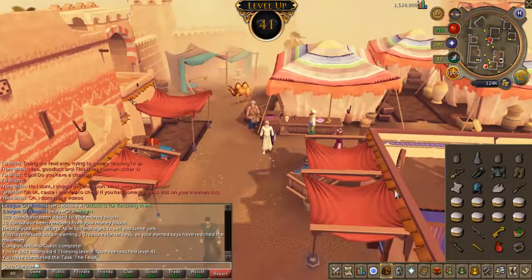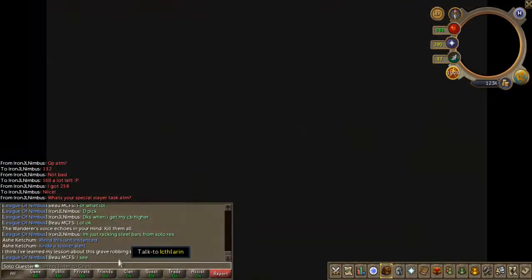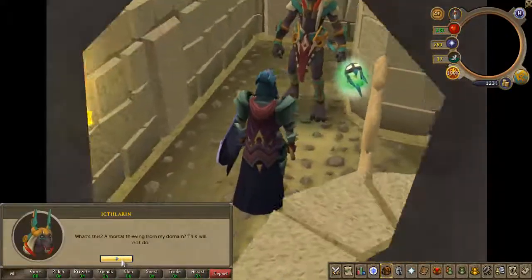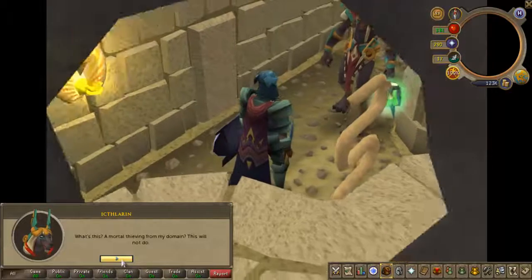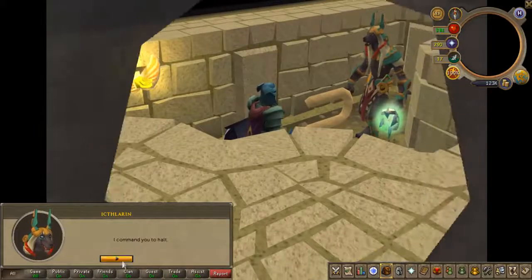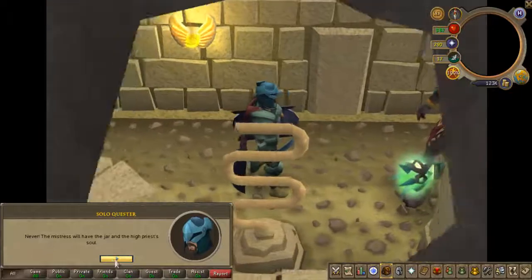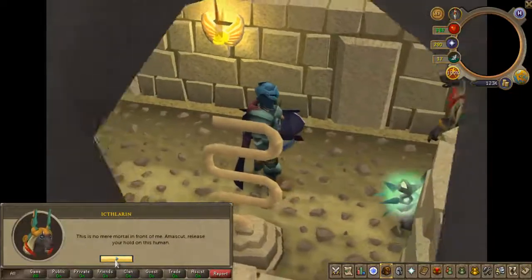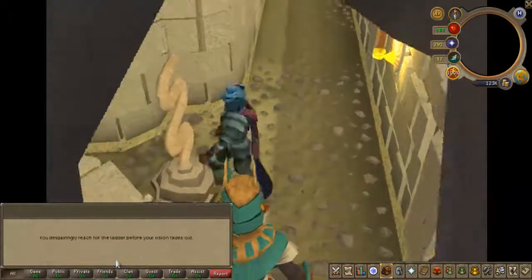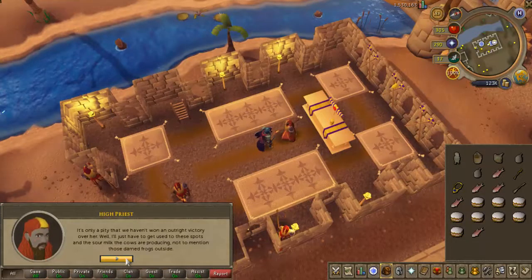Next up, I decided to do Icthlarin's Little Helper. The problem with this quest was that I'm doing these quests without a guide unless I really get stuck. So I was answering a riddle for the Sphinx and I thought I had it because it was pretty simple, but I fell into a trap and lost it. And it's not just like, well, you speak again — no, you lose the cat. So you have to get another cat and continue with the quest.